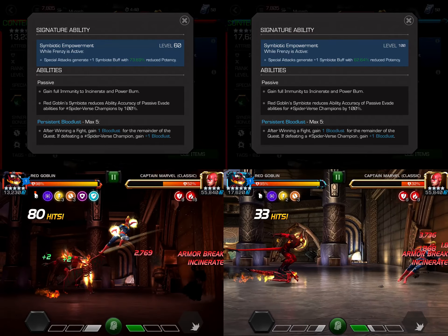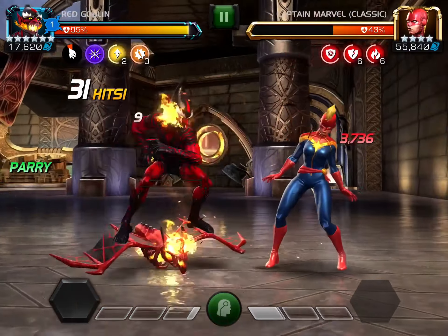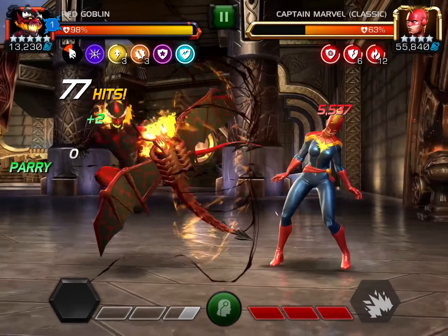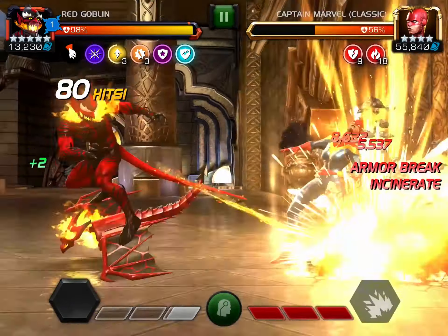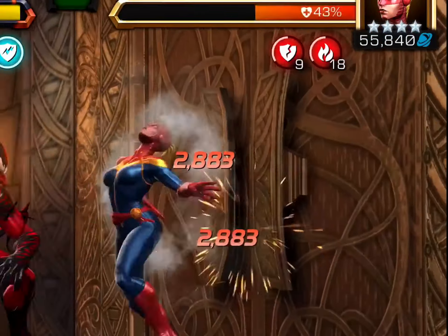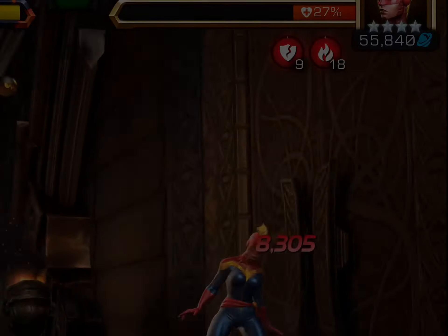But the 5-star is able to place more incinerate debuffs, so the damage over time is better. Dropping a heavy attack with the 6-star places 3 incinerates and 3 armor breaks, because we had 6 buffs and 3 of them were fury buffs. On the 5-star side, dropping a heavy at the end places 6 incinerates and 5 armor breaks because there were 11 buffs and 5 of them were furies. Then I just go passive and let the incinerates take him out — and the fights finish at basically the same time.